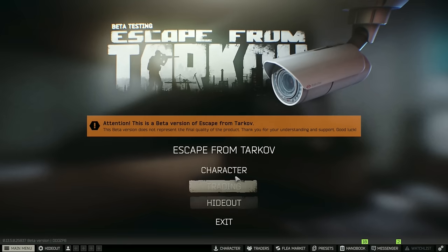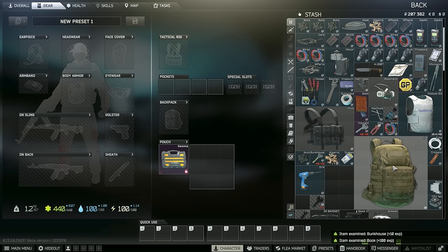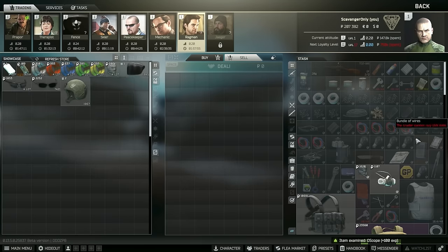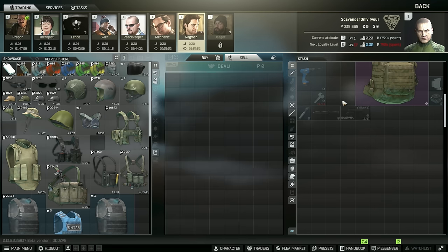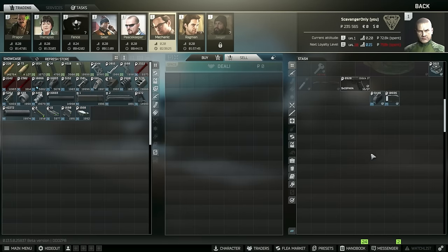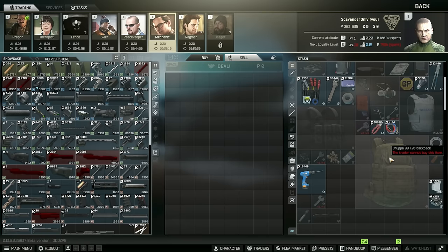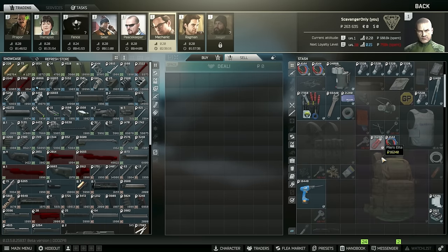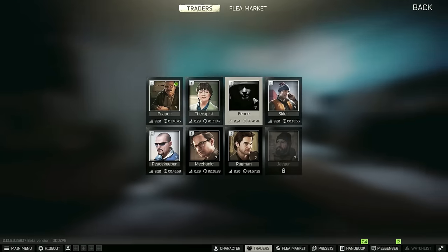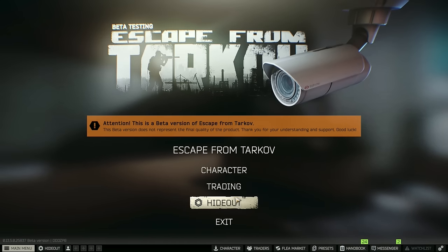That was pretty much all we could do since we have to go back and find more items. We can identify these and get about 10 XP each. We got an oscilloscope which is kind of cool. Let's sell a couple things at Ragman — I'll sell all the unnecessary items. More to Mechanic — Mechanic will actually take the pistol because it was above the threshold. I'll sell the knife to Fence for now.